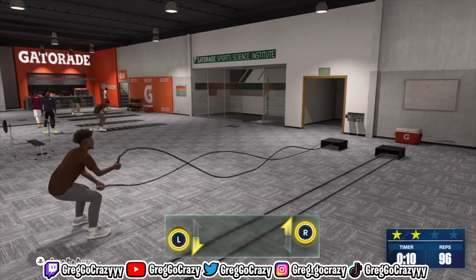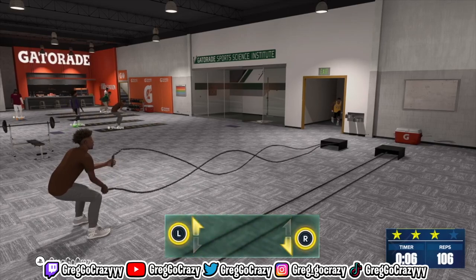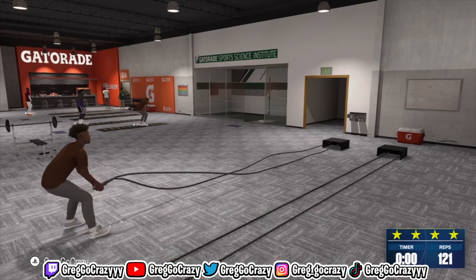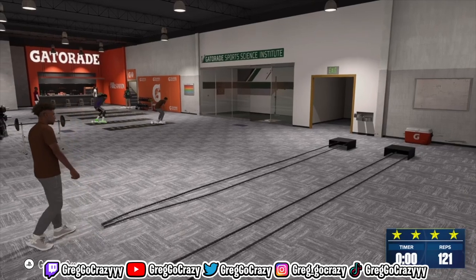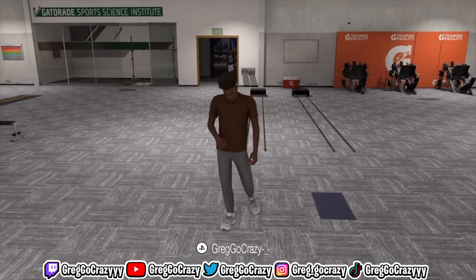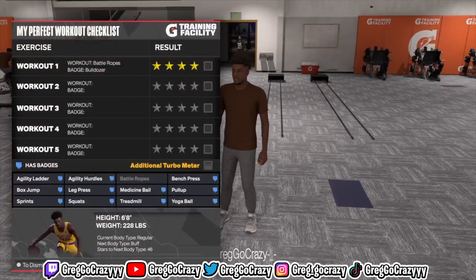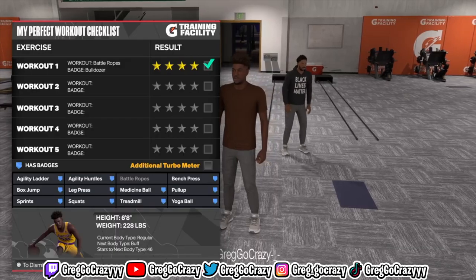This one is really easy — all you're doing is flicking the left stick and right stick up at different times. That's really what you do for most of these drills. I ended up getting four stars on this drill and did 121 reps. It was real quick and easy, only took like 30 to 40 seconds. On to the next drill.